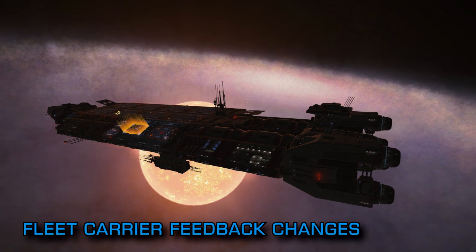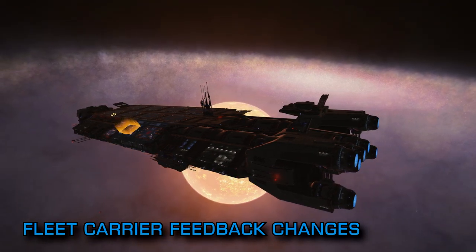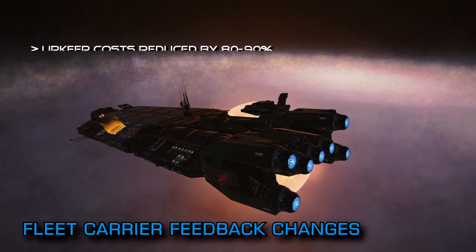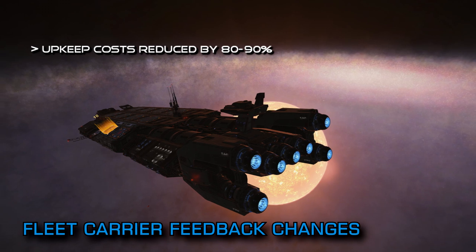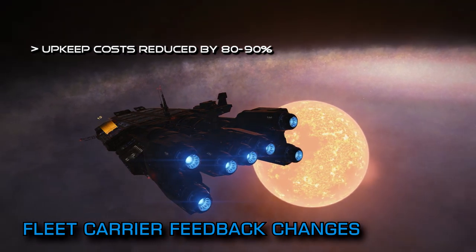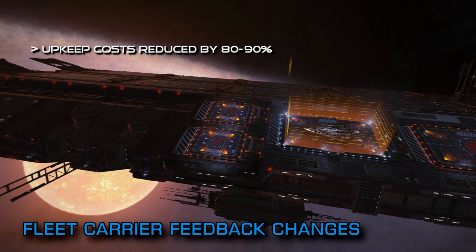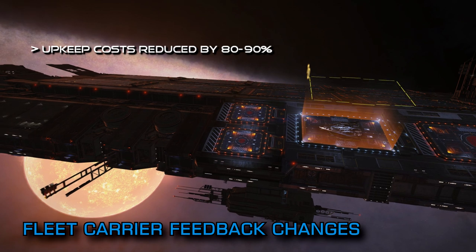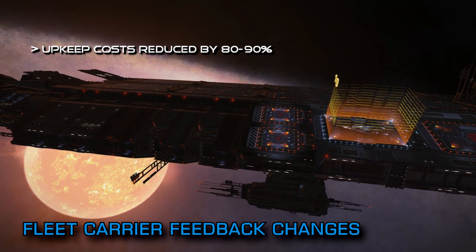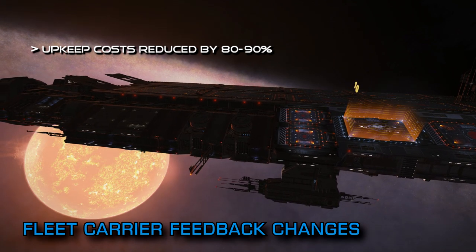Let's talk about upkeep costs right off the bat. Upkeep costs for additional services on your carrier will be reduced by 80-90%, just like that. The biggest bugbear the community had slashed to a fraction of what it was. Core running costs for the base carrier will also be reduced by half. This essentially means that the upkeep costs for a carrier with all the active services online will be reduced by 85%.